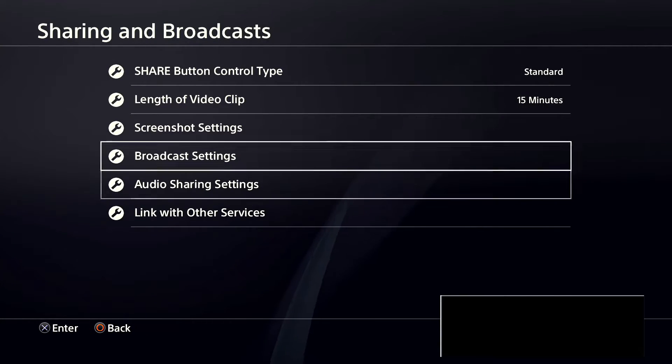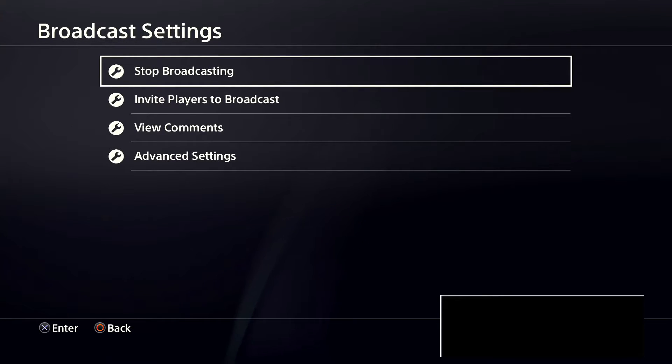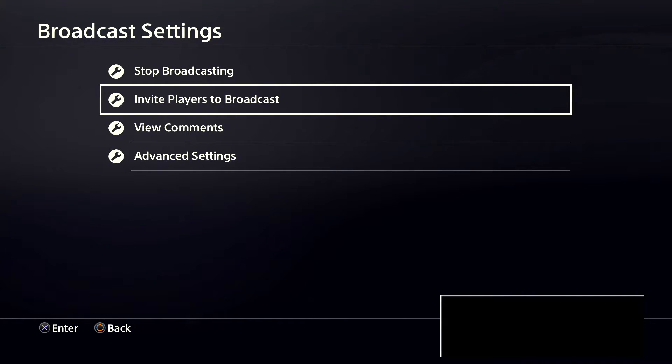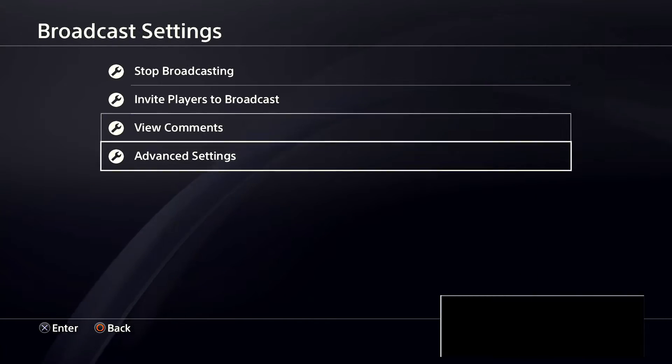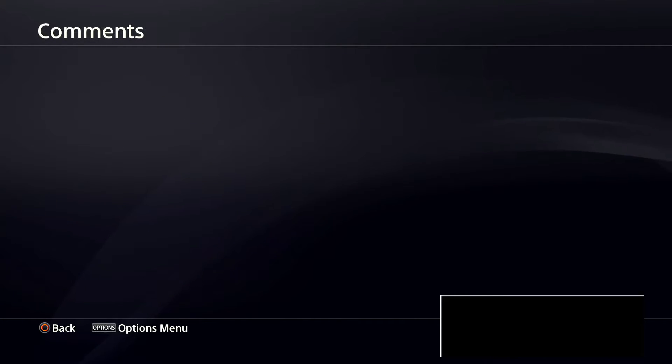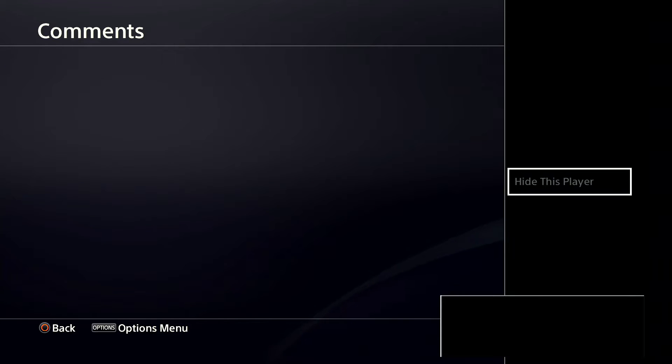If you want to end the stream, all you've got to do is go to Broadcast Settings and press that option — it will stop the broadcast. If you want to invite players to the broadcast you press that one. You can view the comments, and you can edit them mid-stream. If someone is being inappropriate, go to Options, the names of users will pop up, go there and press the Option Menu and press Hide Player.